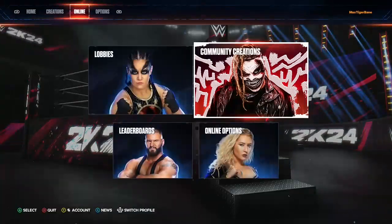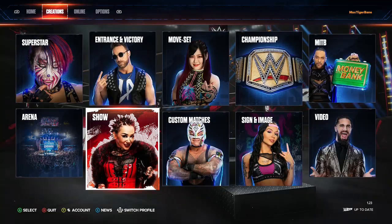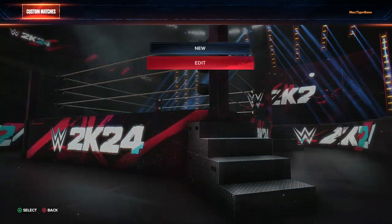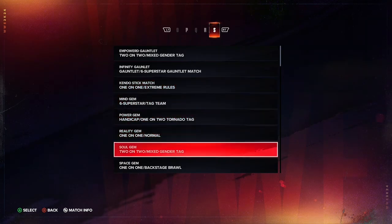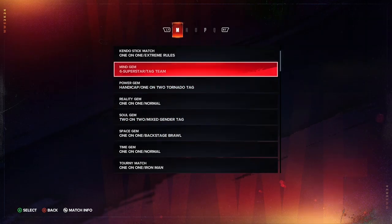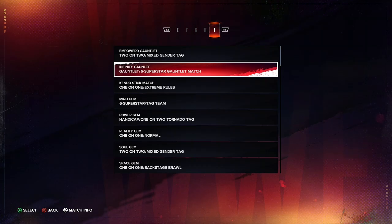Step two: we are going to go into Creations, hit Custom Matches, and make these matches one by one. I'll hit Edit because I already made these so you can see the settings. We're going to go through them top to bottom, starting with the Infinity Gauntlet.